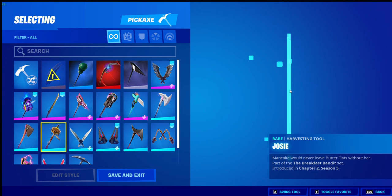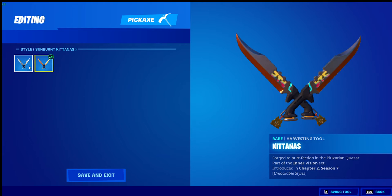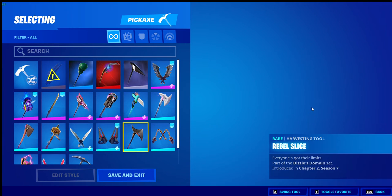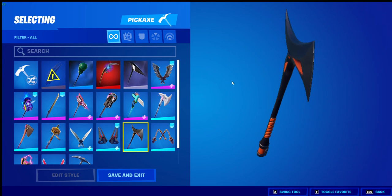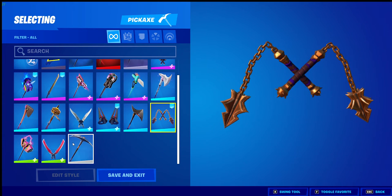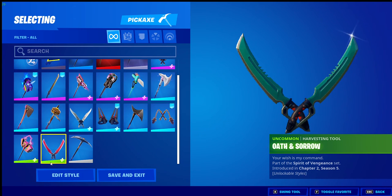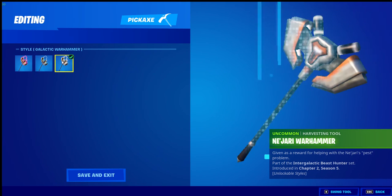Got the Josie pickaxe, and Katanas - love both styles. Got Knuckles, got Rebel Slice which is really good - you get that in the $3.99 pack with this skin and 600 V-Bucks. Got Victor's Fly On which is also nice. Got Oath and Sorrow, and of course Nijari Warhammer.